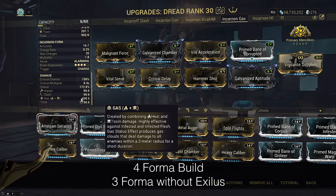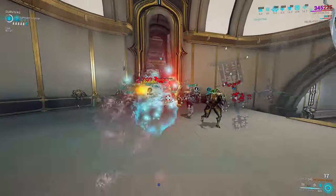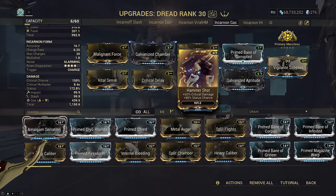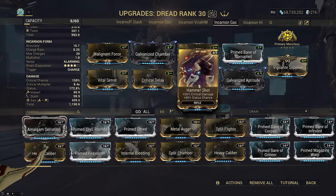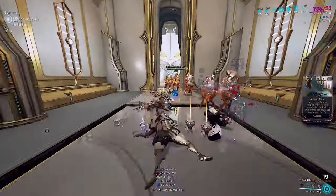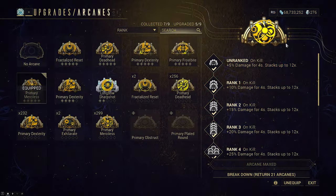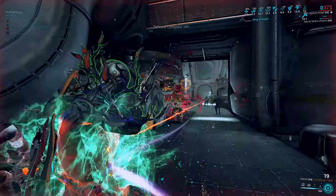A Dread Incarnon non-gas Naru cannot outperform because the hitbox is too small — which is what gas would fix. Use this if you want, but it does not have a practical benefit in the current meta. It strongly wants grouping to perform at its best, however viral Hunter Munitions and corrosive match its one-shot potential in groups while surpassing it in non-grouping setups. Because Dread Incarnon mode is base heat, a single toxin mod makes gas. Since we don't have a progenitor bonus, there's no space for Hunter Munitions, so you'd have to drop Hammer Shot — but that results in an overall damage loss once Merciless stacks are built up.